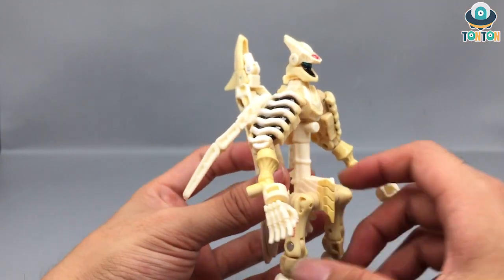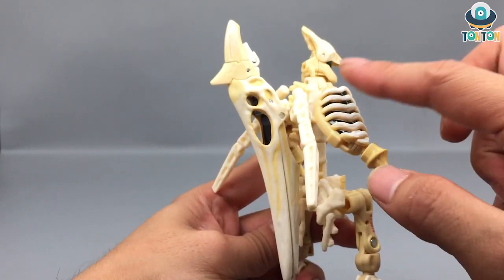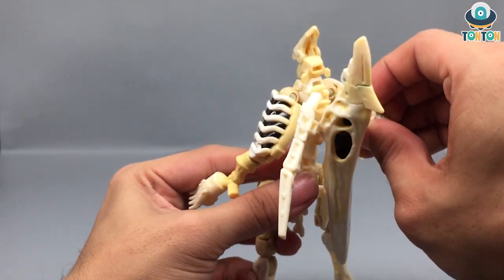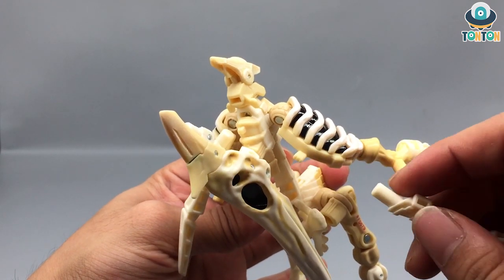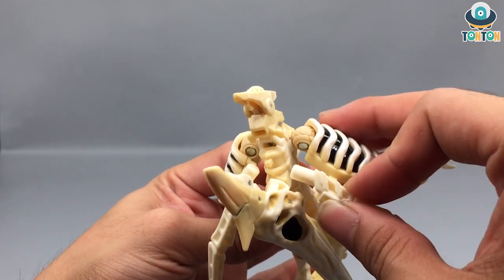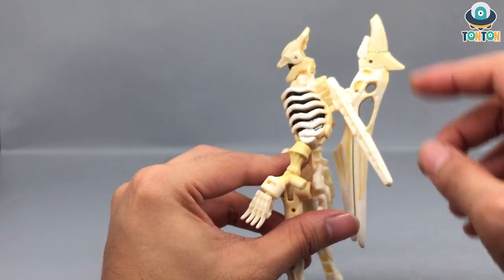Turning him around to the back, you can see his two wing tips stored as weapons, which is a nice weapon storage. They attach via a tab, the same way as with Paleotrex — you just tap it in. Of course, you still have the whole dinosaur head as a weapon as well, and I'm going to remove that now to show the details.